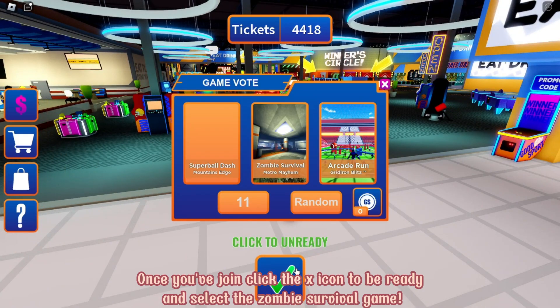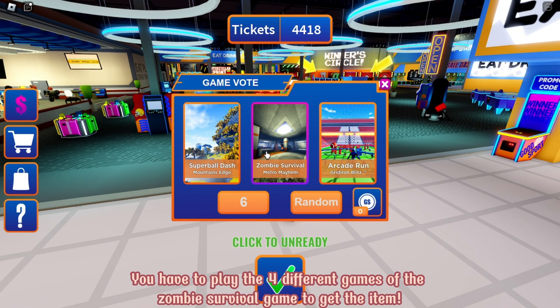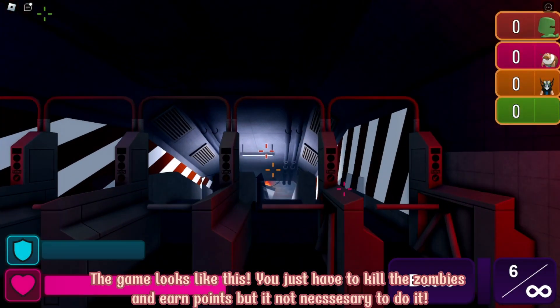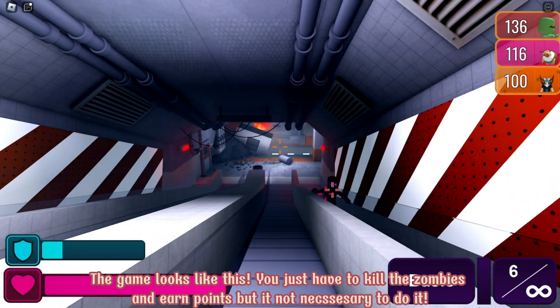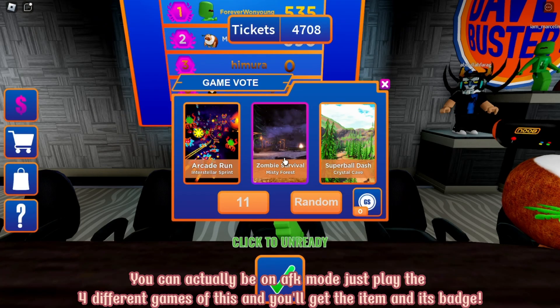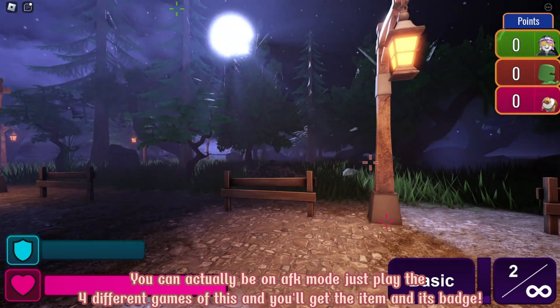Once you've joined, click the X icon to be ready and select the zombie survival game. You have to play the four different games of the zombie survival game to get the item. The game looks like this — you just have to kill the zombies and earn points, but it's not necessary to do it. You can actually be on AFK mode. Just play the four different games and you'll get the item and its badge.